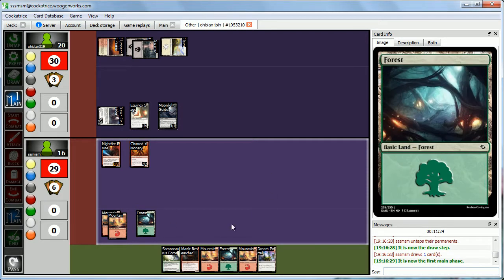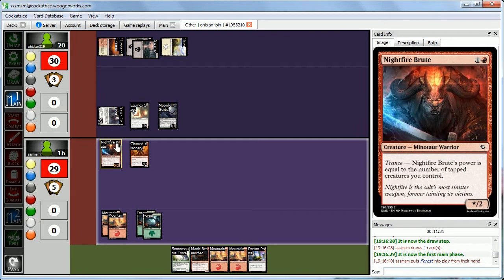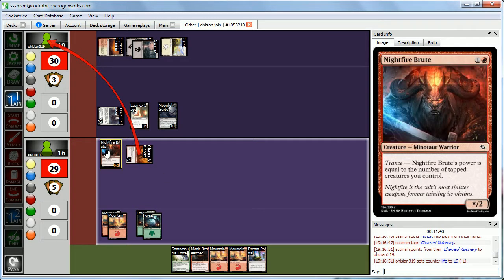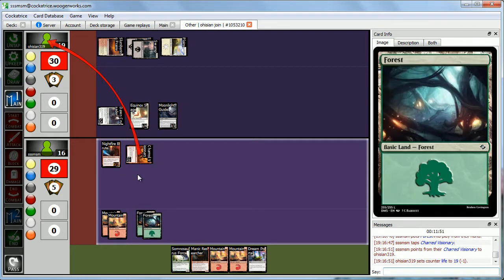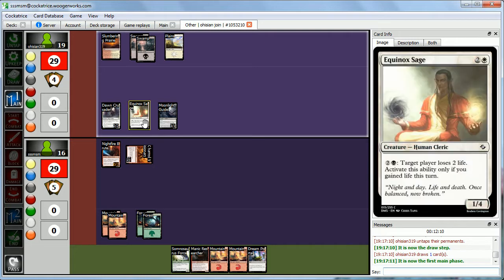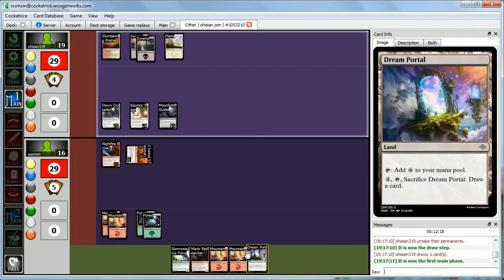Dream Portal is nice. We have drawn nothing but lands this entire game. We tap Charred Visionary to deal one damage, and now we have a tapped 2-2 first striker so we can attack for 2, but Abby can block with her 1-4. We could attack and pretend we have a trick, but then Abby could just get in for extra damage, so we're just going to pass the turn. We could have cast this guy but we have nothing in our graveyard, and a 2-3 still wouldn't get past the 1-4.